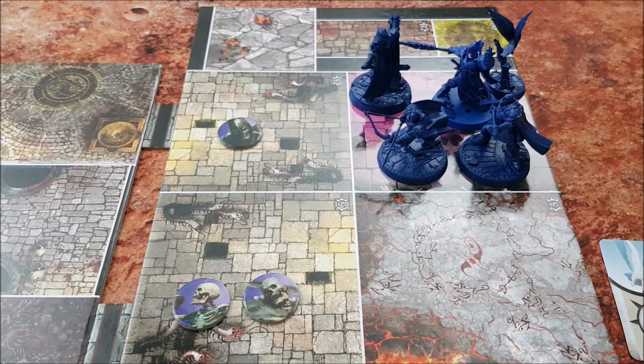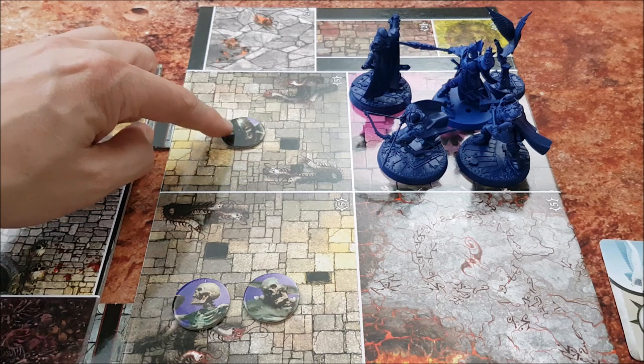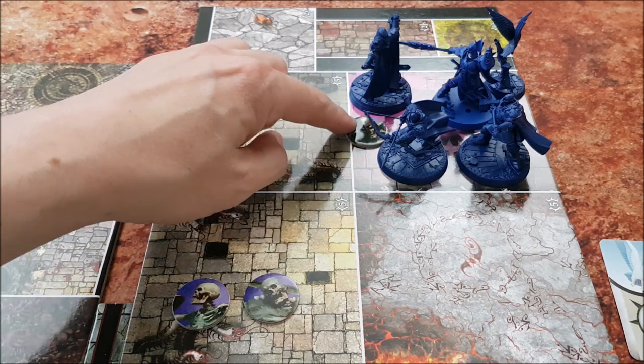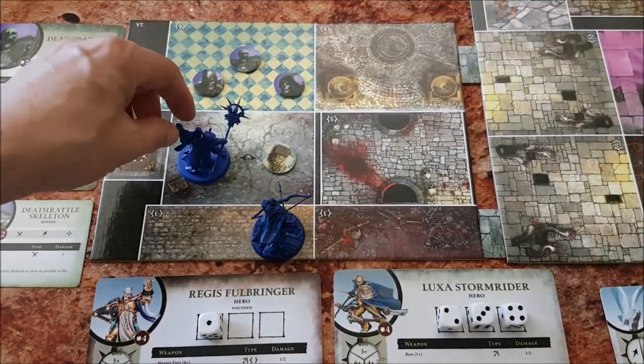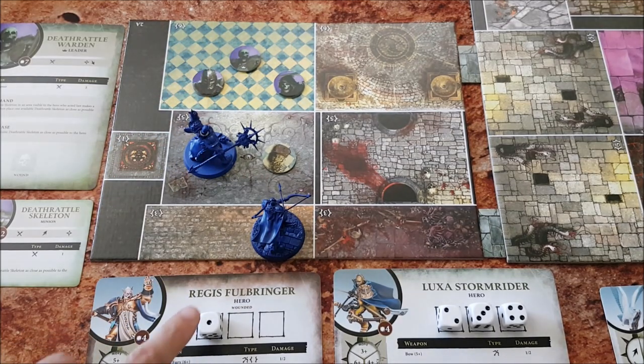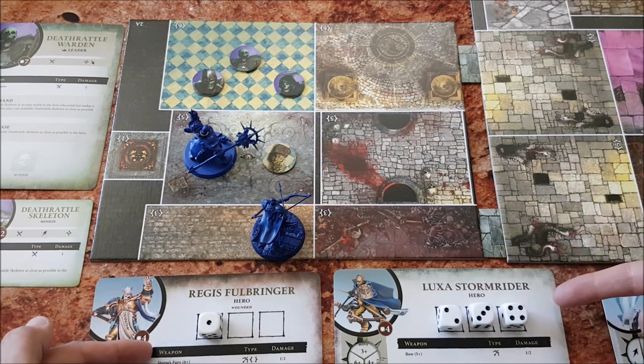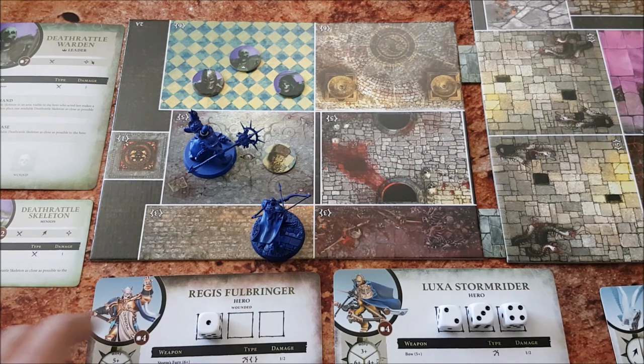Any one of these skeletons can take an action, so I pick one and move it one space closer towards the heroes. Now let's say you have a greedy player who just runs for the treasure and then gets themselves into serious trouble — you always have a player like that in co-op games. In the situation you see now, Regis is going to get his ass handed to him as enemies react to other players moving around and fighting. However, Regis and Luxa have dice numbered from 1 to 4, so that means they can perform a chain, and the enemies can't react until Luxa performs her final action.